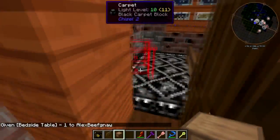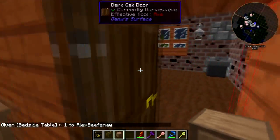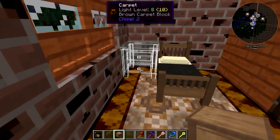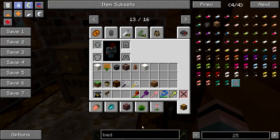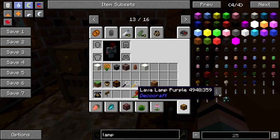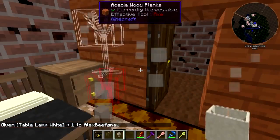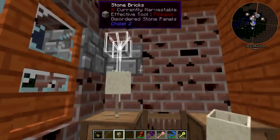Bedside tables. For all three rooms we'll just use a standard lamp. Let me F7 — close the door, okay, everything's good.